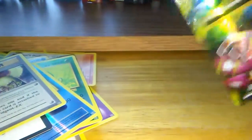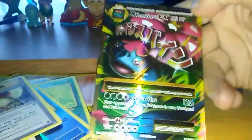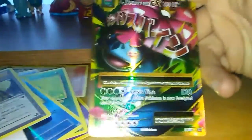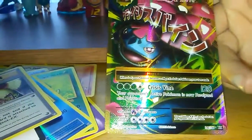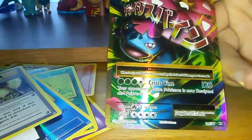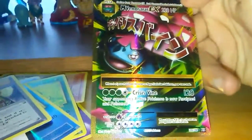The card I'm so happy about was Mega Venusaur. I'm like, Charizard, you better have an EX, please. Charizard, you're the best! Blastoise didn't have it, Mega Venusaur no, but Charizard had it — Charizard's the best!